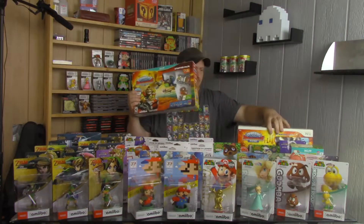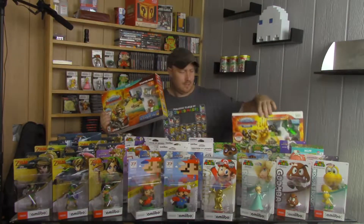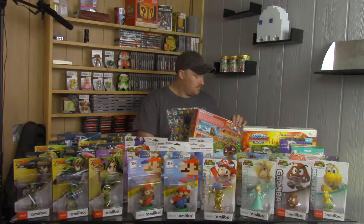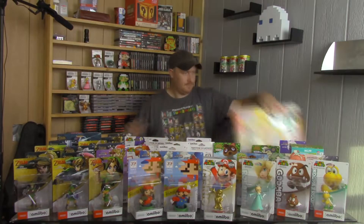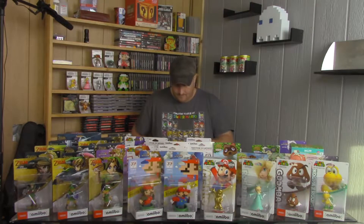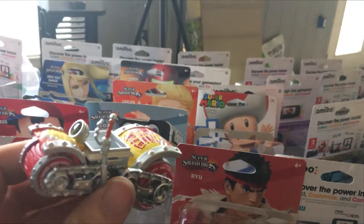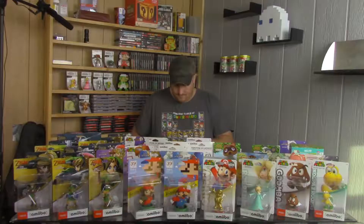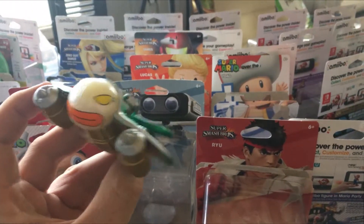Next I got these two here — the Super Chargers from Skylanders Super Chargers Racing. I got Donkey Kong and Bowser. These aren't really amiibo, but they kind of are, so let's open these up. There is Donkey Kong and his car — that's really cool. And there's Bowser and his plane.